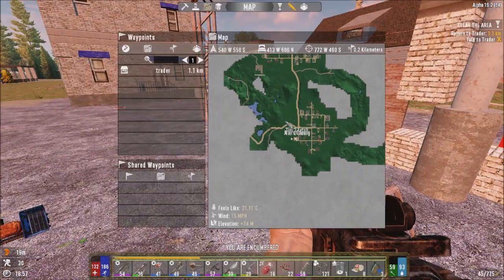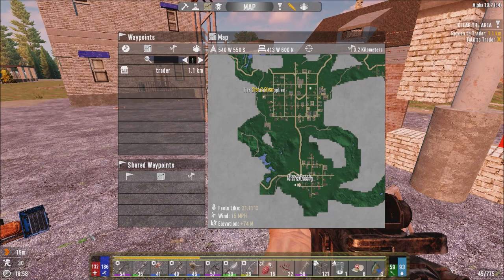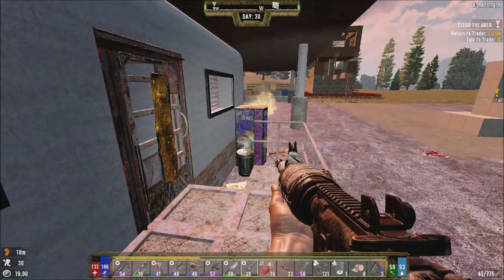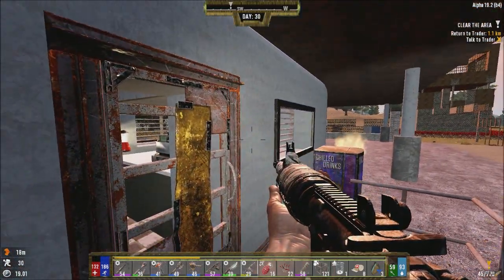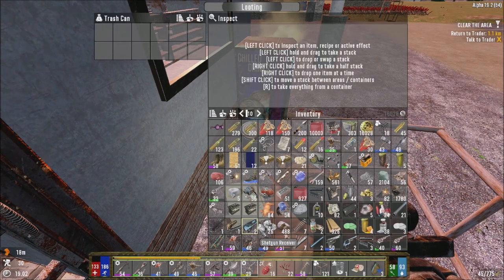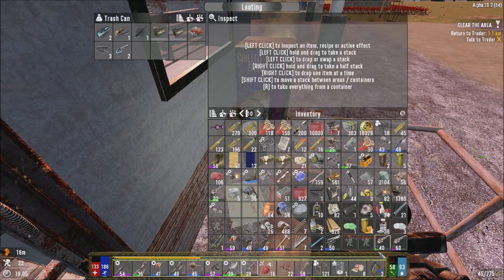Last episode we did quite a few quests. I debated whether I should come here or not because I want to be here for the day 31 reset. That's still five in-game hours away so I won't be able to make that. Basically I want to talk to the trader, see what he has, and then day 31 comes and he has new loot. And last episode we finally got a lathe, so now we might be able to get some stuff done.